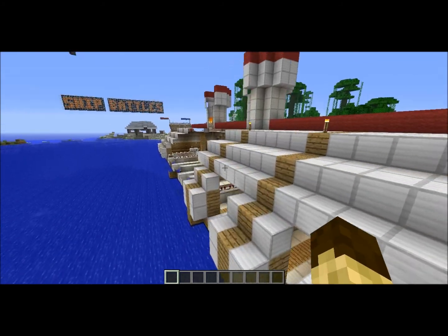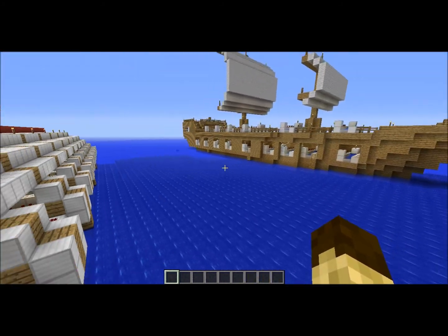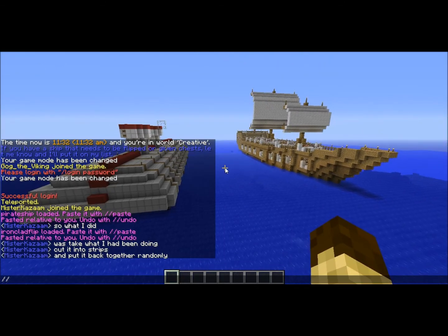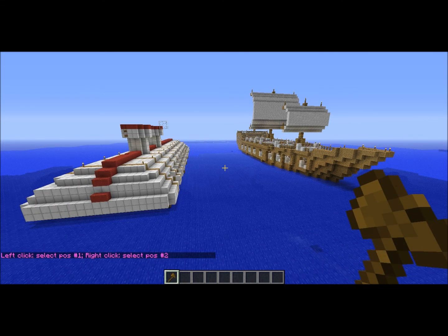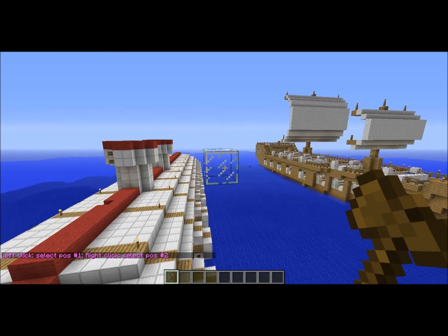So you've pasted these two ships in and they're roughly 35 blocks apart from each other. What you're going to do is use WorldEdit, take your wand, and cuboid the ships.